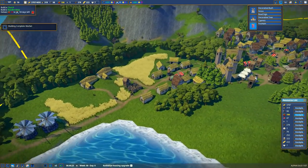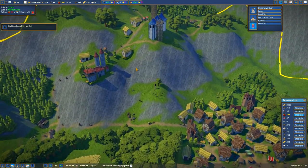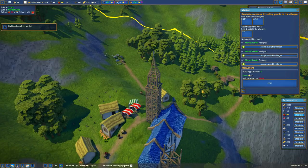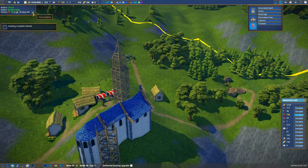Building complete — market. Where did I build the market? Oh, way up here. You will sell berries, you will sell bread, you will sell clothing. One, two, three. Bingo.